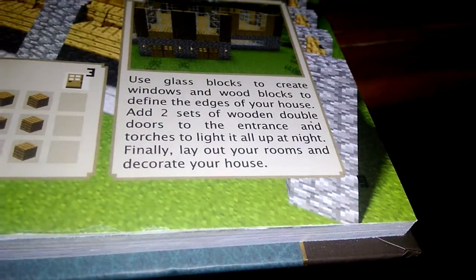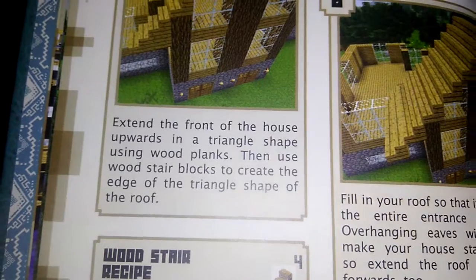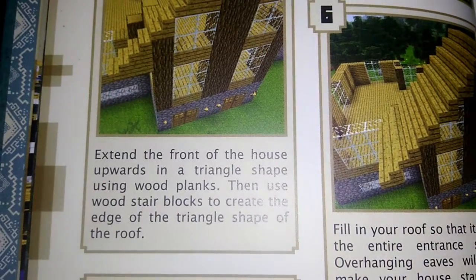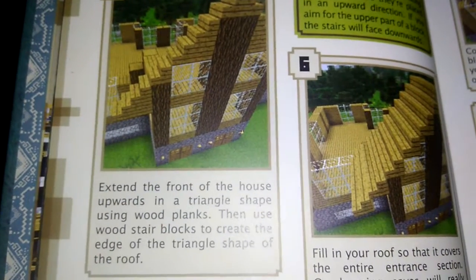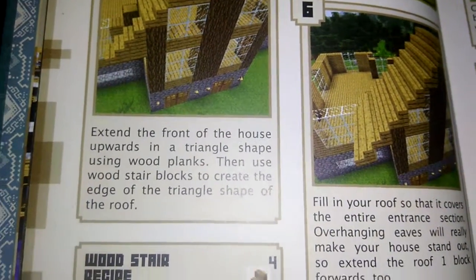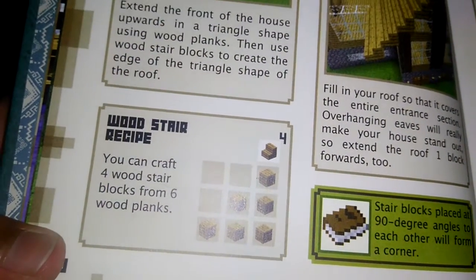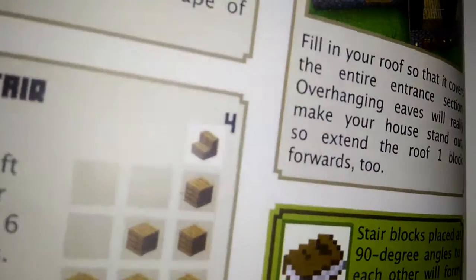Finally, lay out your rooms and decorate your house. Wooden house style construction materials. Extend the front of the house upwards in a triangle shape using wood planks, then use wood stair blocks to create the edge of the triangle shape off the roof. Wood stair recipe — craft a curved wall with stair blocks from six planks.